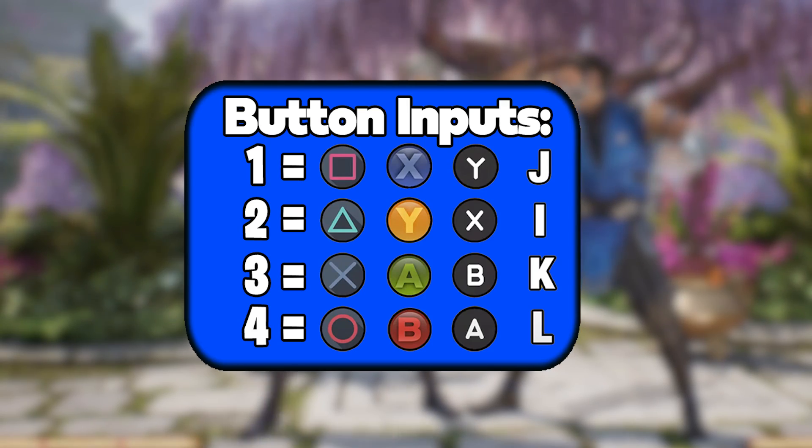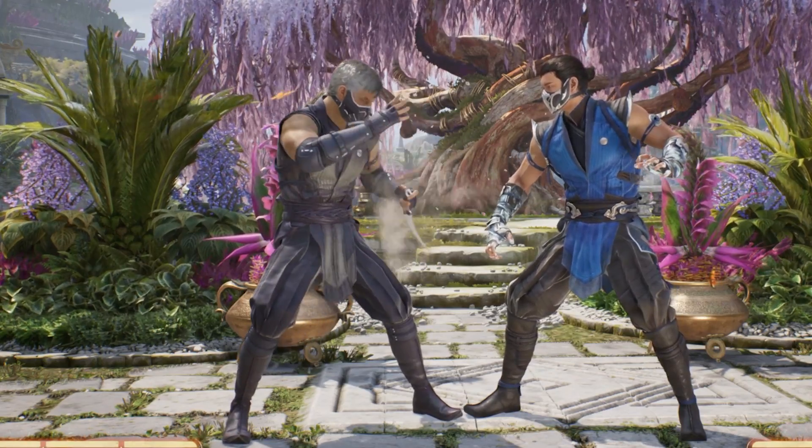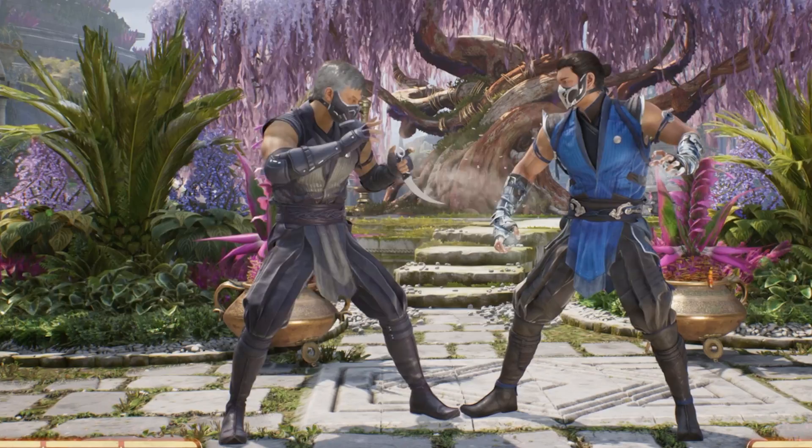As always, the number and notation will stay on screen to help clear up any confusion. Now let's get right into the combo. Since Smoke is a character with many ways to open up the opponent, his regular combos aren't going to do that much damage. That is why this combo requires so much meter.